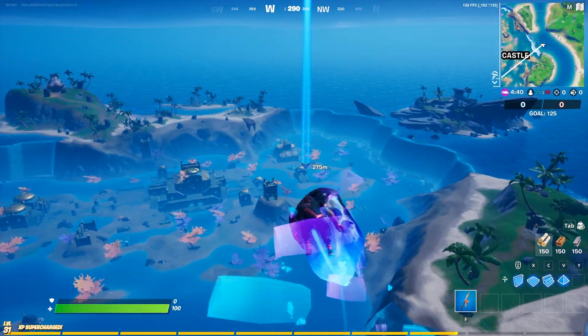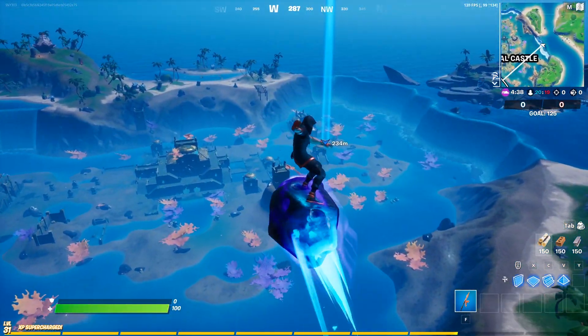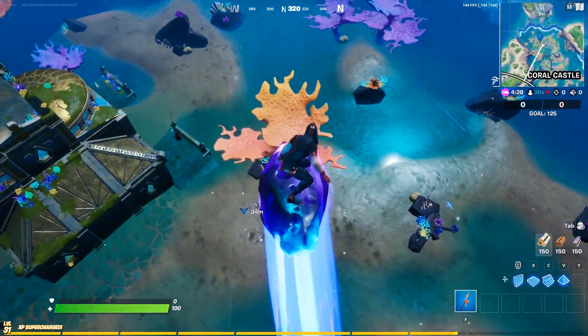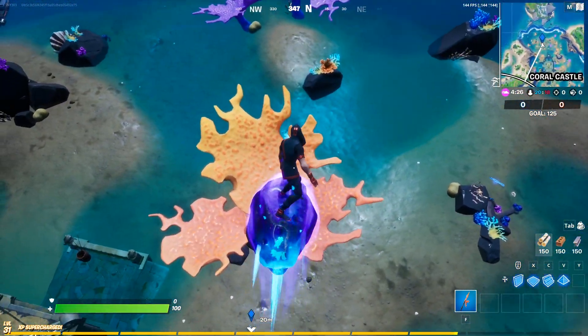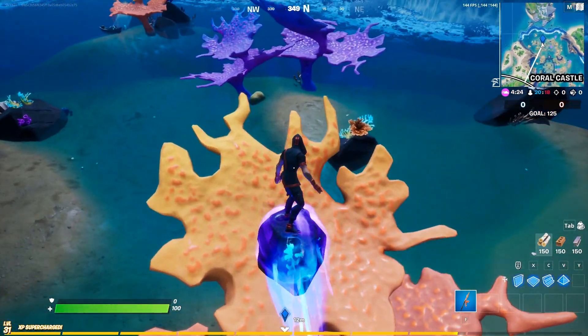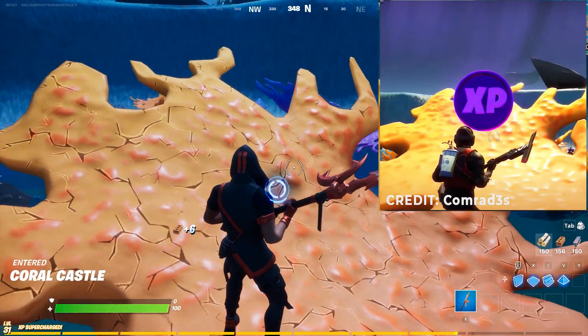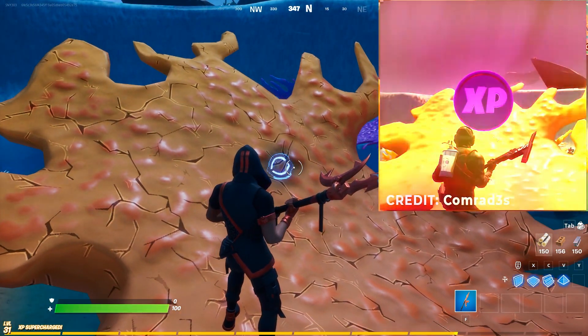Once you come to Coral Castle, you'll see this yellow stuff over here. What you want to do is land on top of them — these orange-yellow structures. Once you land on top of that, that's where the purple XP coin is. As you can see in the photo, that is exactly where it's going to be.